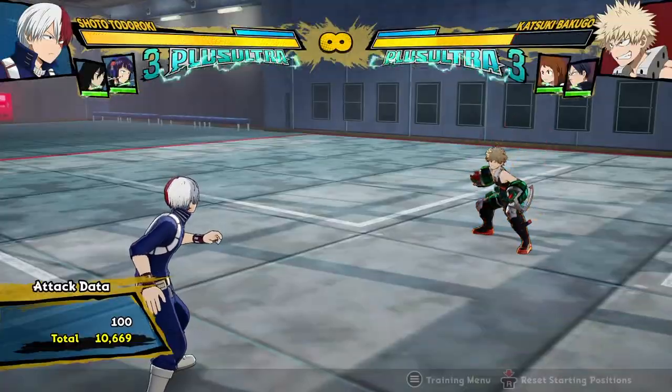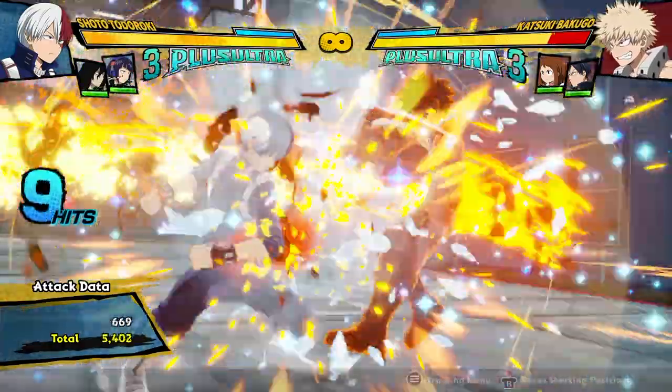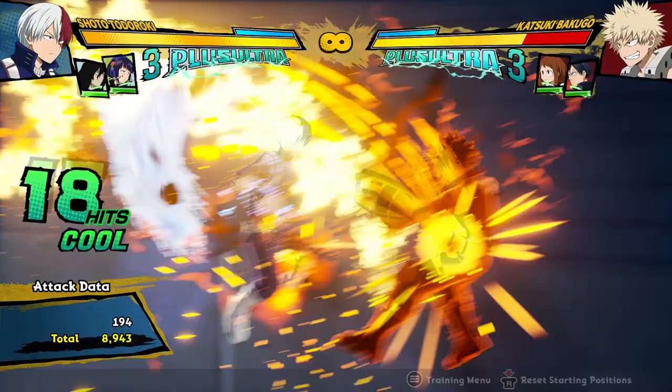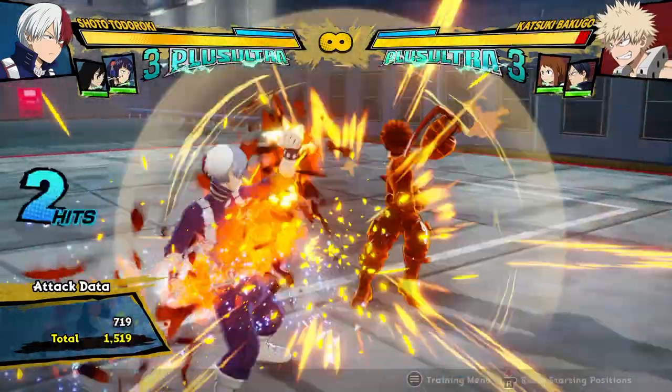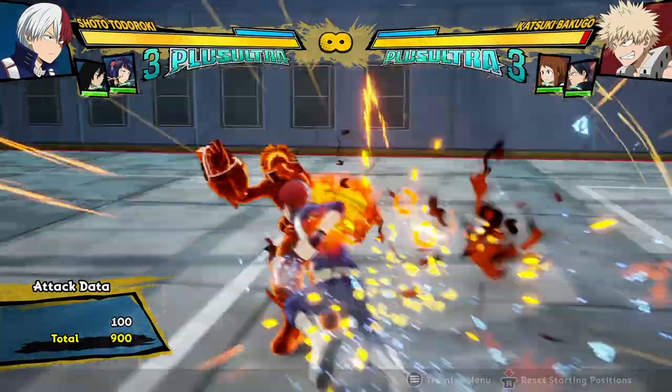Sometimes it does 10,600 damage — it just depends on how the combo wants to work and where you end up. Sometimes, depending on your positioning, the fireball gets extra hits and adds a little bit of extra damage. But yeah, that's a lot of damage for zero dash cancels.